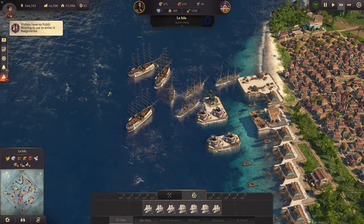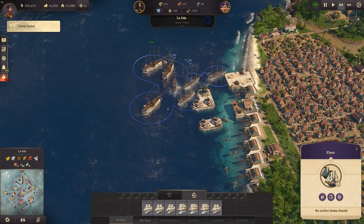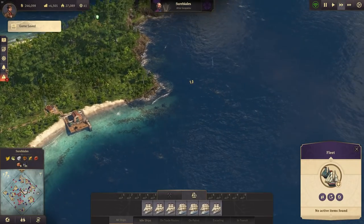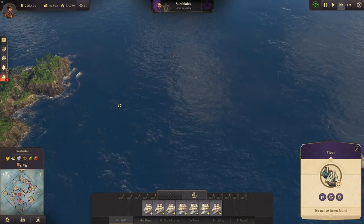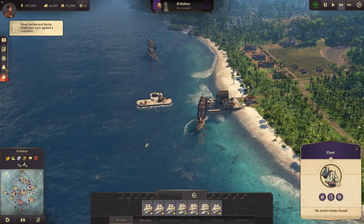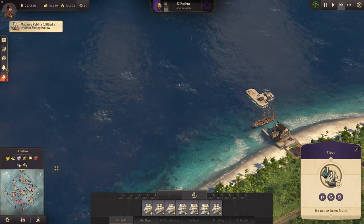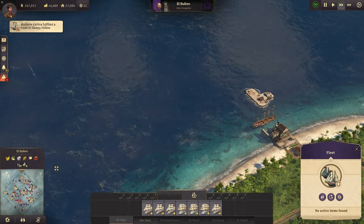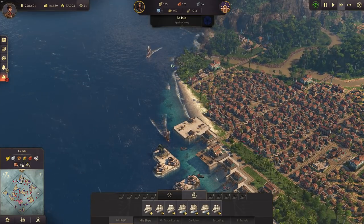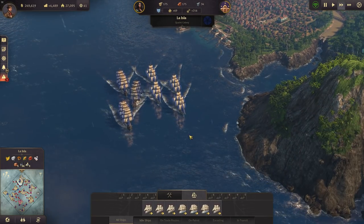Welcome back. Last time we stopped here after repairing our fleet, and now I want to take at least this island here since the cooldown just ran off. Perhaps even this one — there's almost no defense here. My goal is to weaken him so much that there is no chance of him recovering again for the next couple of hours. Let's do that — I have a very nice fleet here.